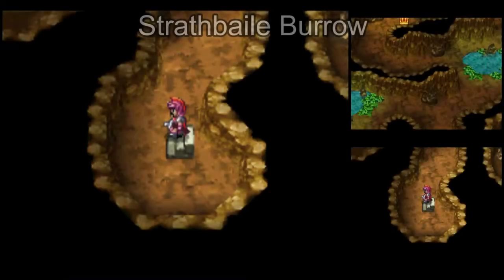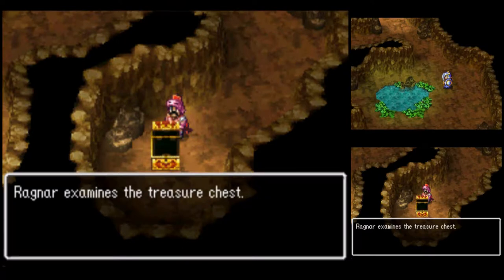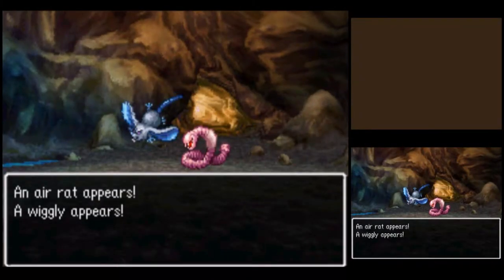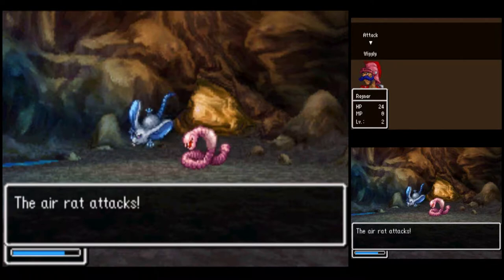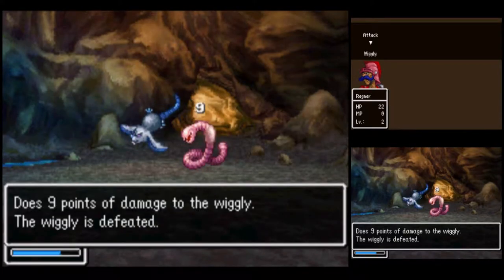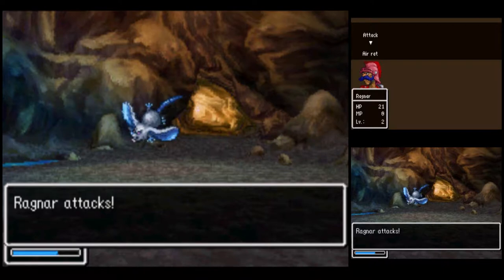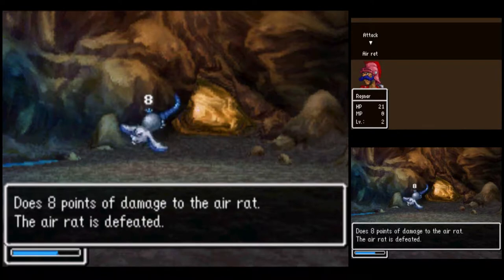Now let's check out the Strathvale Borough. Over here to the east we find a treasure chest with a medicinal herb. We have an air rat and a Wiggly. These flying rats are tough, aren't they?